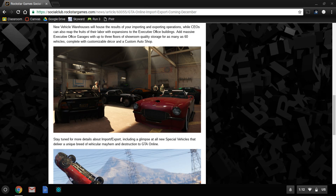In the third screenshot it reads: 'New vehicle warehouses will house the results of your importing and exporting operations, while CEOs can also reap the fruits of their labor with expansions to the executive office buildings. Add massive executive office garages with up to three floors of showroom quality storage for as many as 60 vehicles, complete with customizable decor and a custom auto shop.'